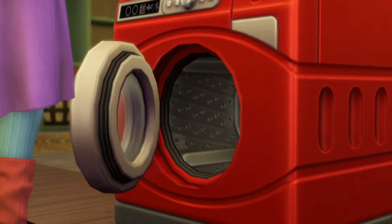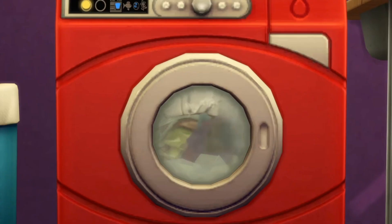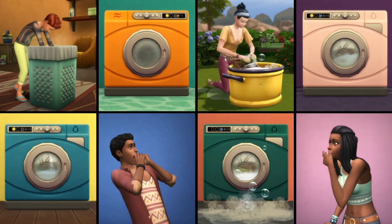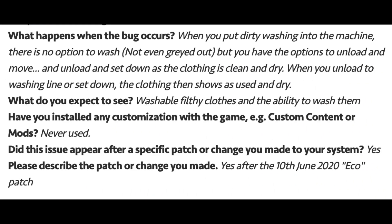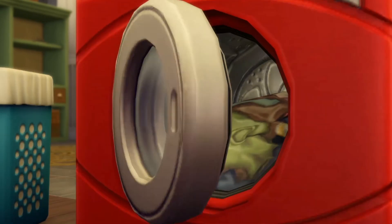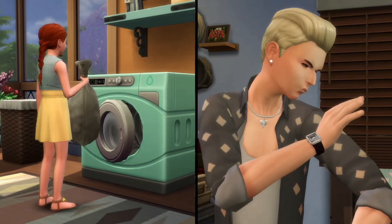One bug from an older pack is Laundry Day, and this really shouldn't come as any surprise — it's one of the few very old bugs that has showed up at the top of the forums. When you place your dirty washing into the machine, there is no option to wash it — it's not even grayed out — but you do have options to unload and move. Unfortunately, there are still a lot of issues with Laundry Day and it's something the team really needs to revisit.